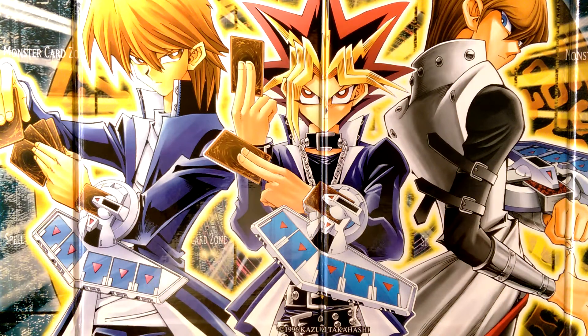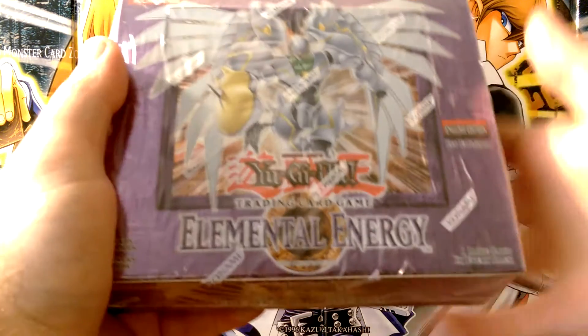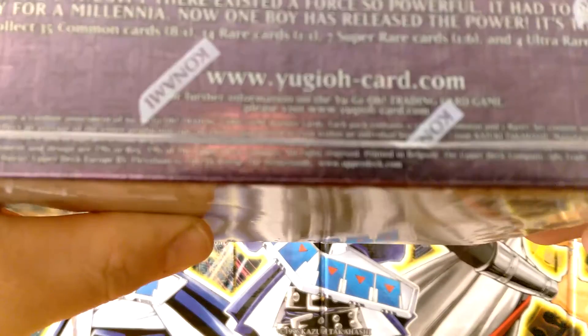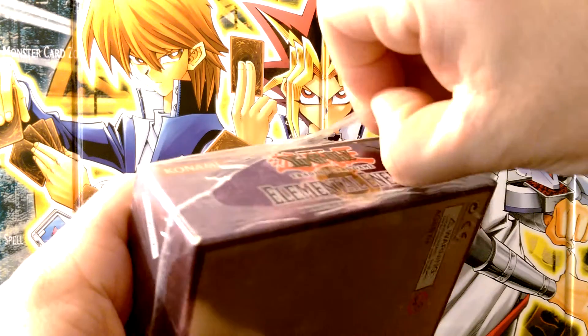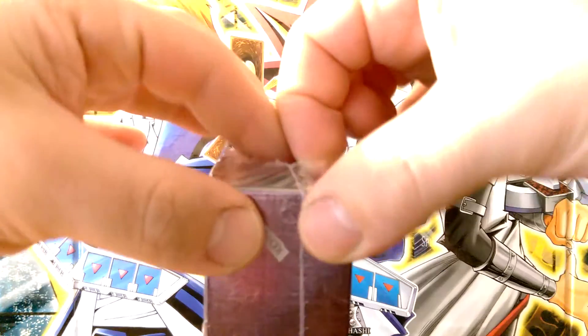Hey guys and welcome to my video. Today I'll be doing a booster box opening of Elemental Energy. This box is first edition and I bought it on eBay. It's got the European seal on it because it's a printed-in-Belgium box. The cards themselves don't look very different besides a little bit of discoloration on the ink.